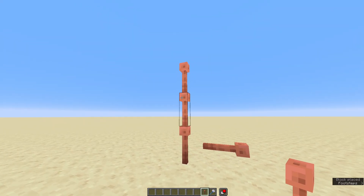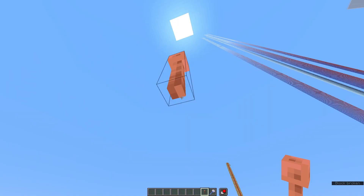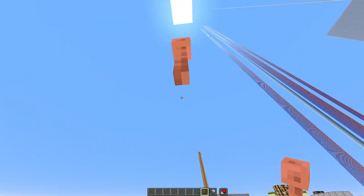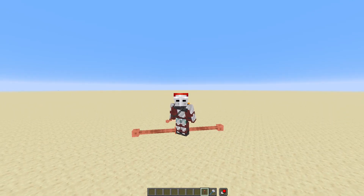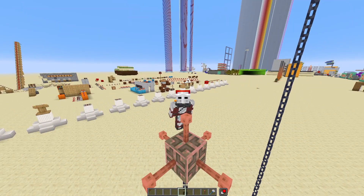Lightning rods don't need to be supported. If there's no blocks under them, they just float. Already, this can be pretty useful for some really nice build hacks, but decoration isn't all they're used for.